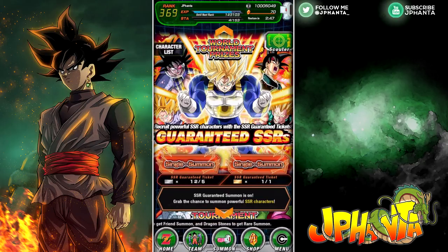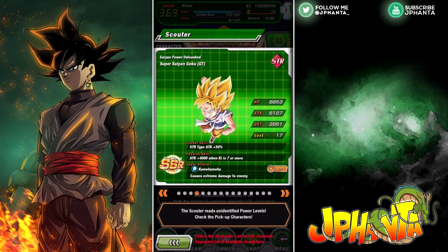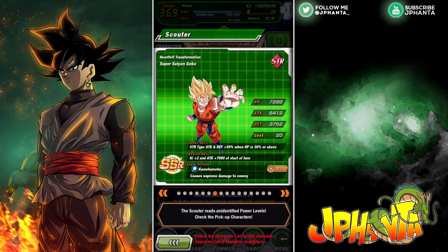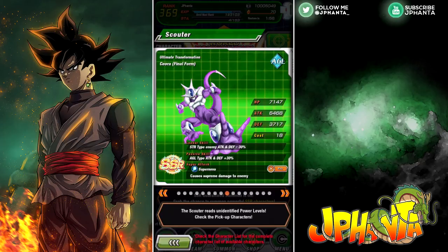Not too well with the DB Saga tickets, but we've got the guaranteed SSRs. Let me go through the new SSRs and what I need. I need buff Goku; Bardock is a must so hopefully I can pull him. Turles I can live without. GT Goku I wouldn't mind — I need his dupes to 100% him. GT Vegeta isn't really needed. This Goku is good but not a must. This other Goku is good for a free-to-play Super STR team. Ultimate Gohan I'll take for my collection. Cooler I'll take — he's a good supporting AGL unit for extreme, providing AGL types attack and defense plus 30%.